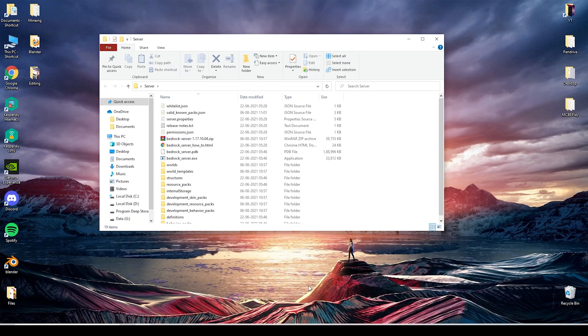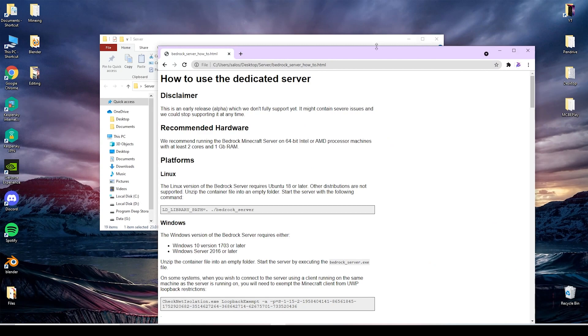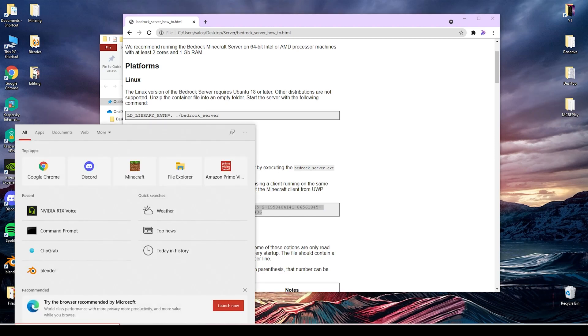A quick word — this is a note from the future. If you are unable to join the world, then try this: go to the server files and select the bedrock server 'how-to' HTML file. What you need to do is copy the entire command given in the grey box, then run CMD as administrator and paste this code. This should fix it.